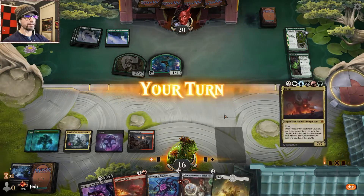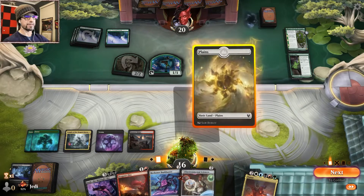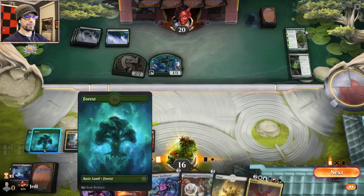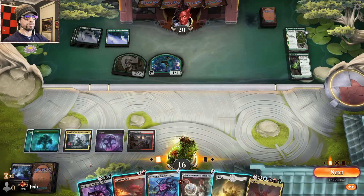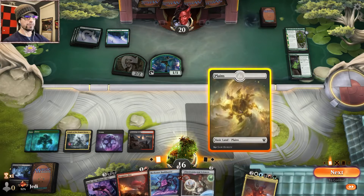They're doing dragon things too. Hot diggity — hold on. This is green, this is blue, black, red, white — so we have all our colors.